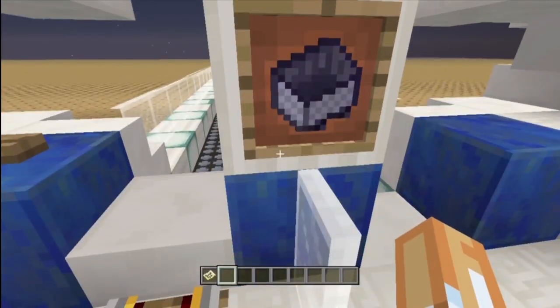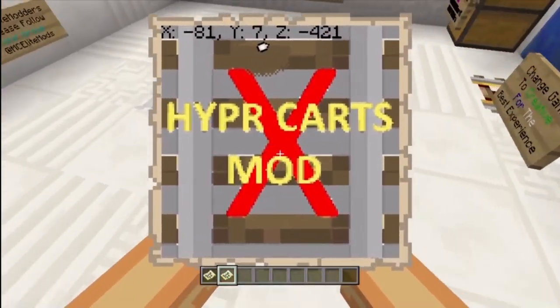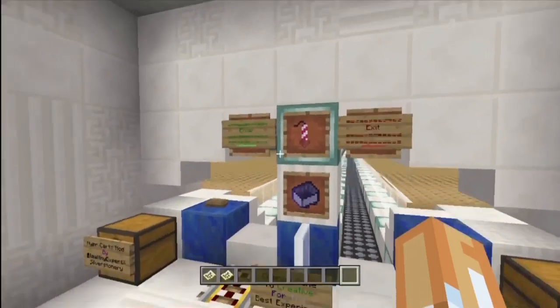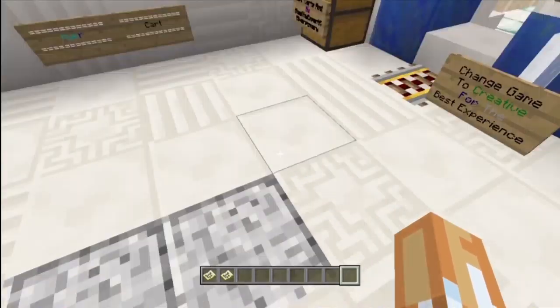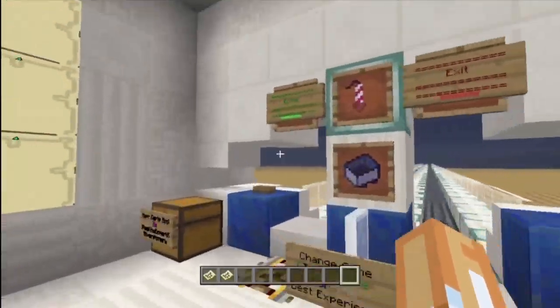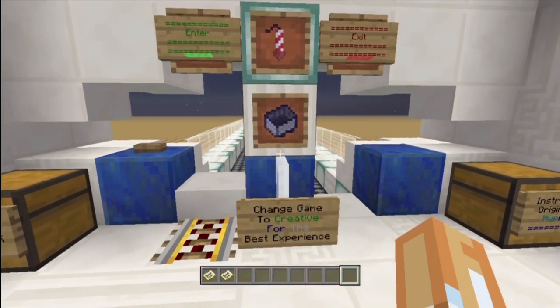The hyper cart can go at 30 blocks per second. So if the entire Minecraft world — let me do some math real quick. I just pulled up a random map and it has designs on it and everything, that's just crazy. The entire Minecraft world is 864 blocks. The hyper cart goes at 30 blocks per second. So if I divide 864 by 30, that comes out to 28.8 seconds. This minecart can travel your entire world in 28.8 seconds.